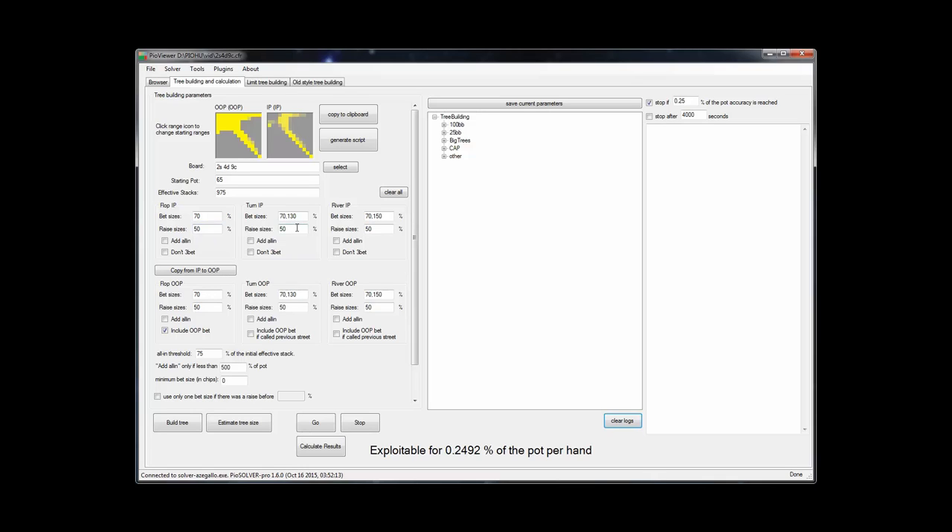In most games, the overbet sizings I'm including here are not being utilized very often, probably not as much as we're going to see in the sims. But it's nice to include them because not having the threat of them might make one player want to take some lines that he wouldn't, knowing the threat was there. It's probably a good idea if you're very confident you're playing somebody who's never going to use these lines to not include them.